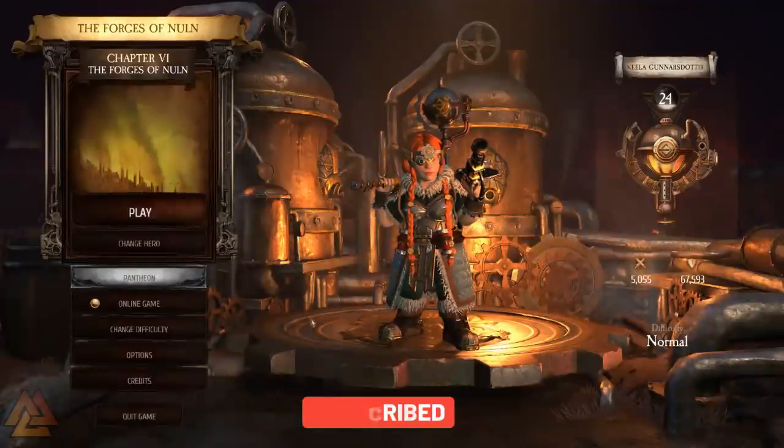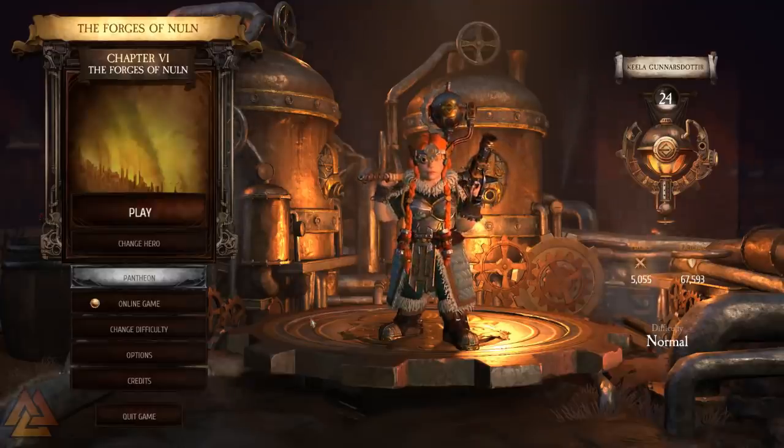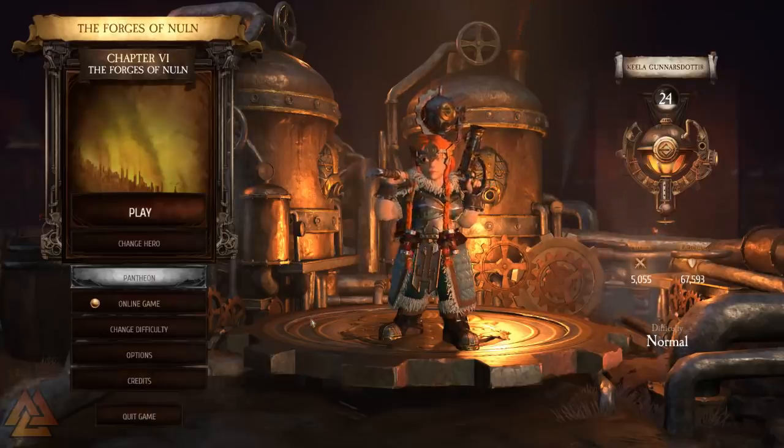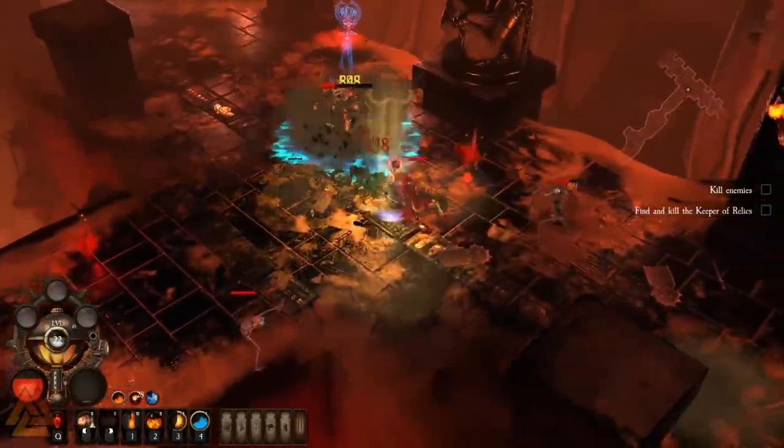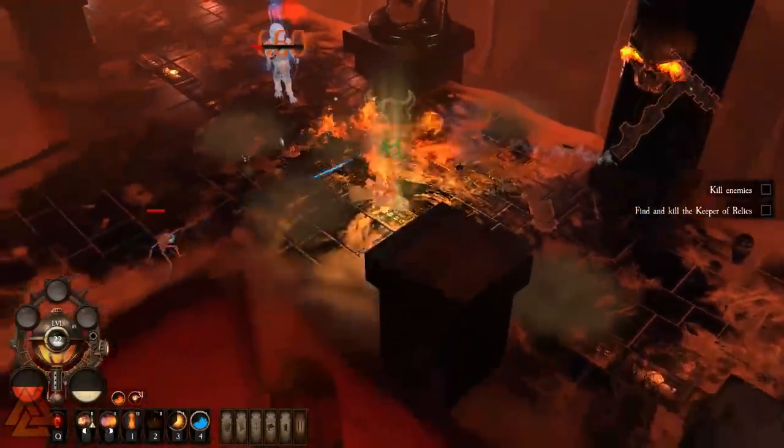So let's start with the new class, Keela the Engineer. She specializes in fire and physical damage. She offers some off-tank style play with lots of taunts, and her archetype ability is pretty unique and very different than the rest. The archetype ability is that special innate ability that each class has.